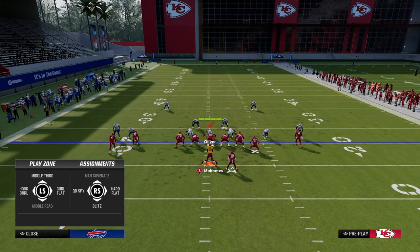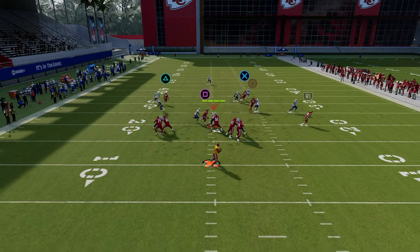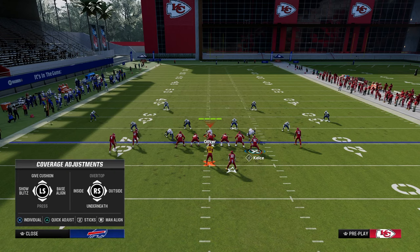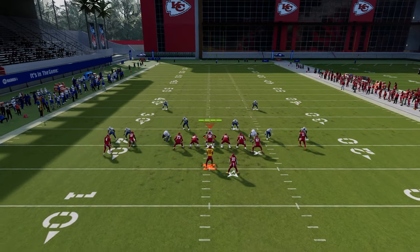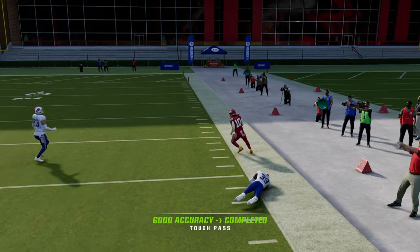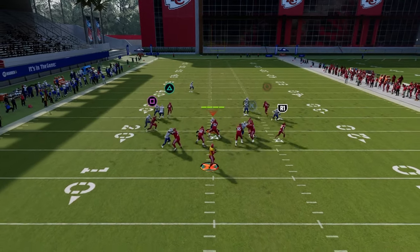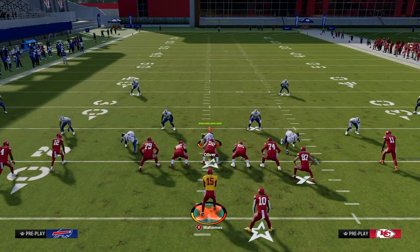That's what makes a good power play — being able to beat a variety of coverages. Against man coverage, the main routes to look at are the drag or the post. The post beats man coverage really well over the middle, and the drag route will beat man most of the time depending on the press animation. You can also wheel the running back if you're facing man coverage — he'll beat man for a big play over the top. Now they have to account for safety help on both sides, and you can still check it down to the drag route underneath, which benefits from great rack animations this year.